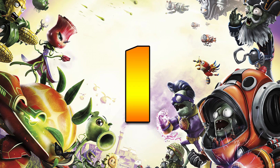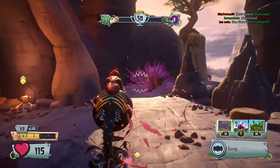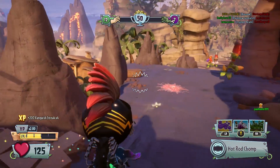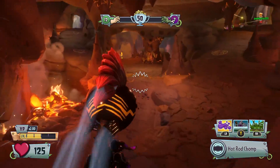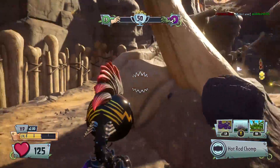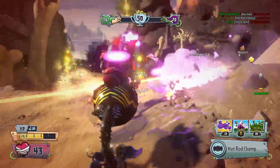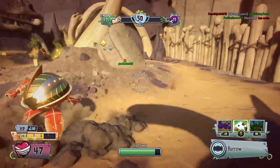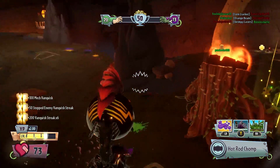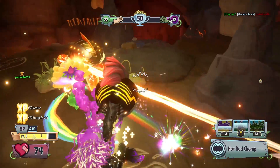The number one spot is taken by the speediest chomper in Garden Warfare 2, and that is the Hot Rod Chomper. He only has 125 health so he can get taken out very quickly, but what is unique about the Hot Rod Chomper is that when you swallow a zombie you get a speed boost along with some really cool sound effects. You can zoom off, get away from zombies, or get closer to another zombie and take that one out as well. The super speed the Hot Rod Chomper has just makes it so much more fun to play — you get around the map quicker. Even in the burrow ability you can move further and quicker than other chompers.